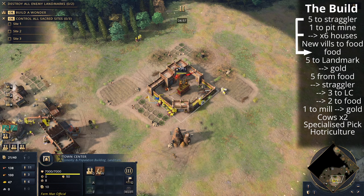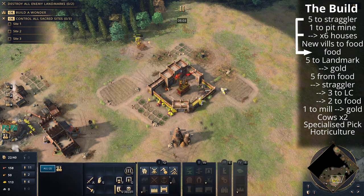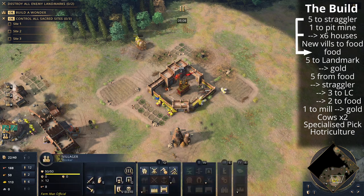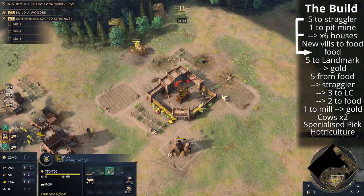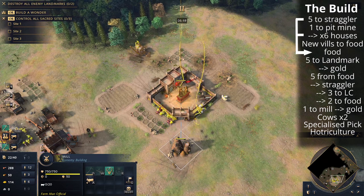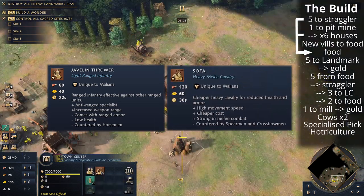This is a point of adaptation: if you're under a lot of pressure and it feels like an all-in build from your opponent, you can move some villagers off food to wood, or keep five on the straggler tree and then send them to wood, to drop that production building a little bit quicker. The nice thing about the Malians is they've got options in the feudal age that just cost food and gold — the primary resources you're gathering. You can go for javelin throwers from the archery range, or cavalry from the stable, both costing food and gold. It will delay your castle age time but it's not really too much of a problem.